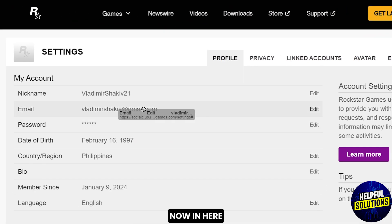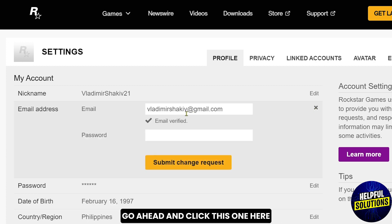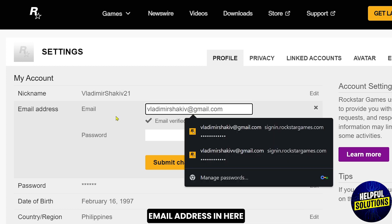Now in here you will immediately see your email. This is your email address, and if you want to change it go ahead and click this one here and then go ahead and try to write your new email address in here.